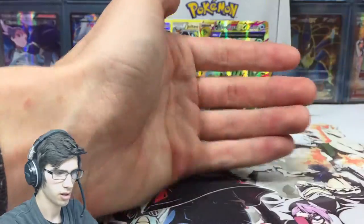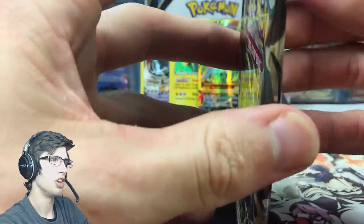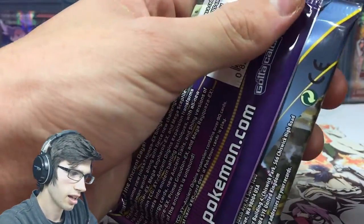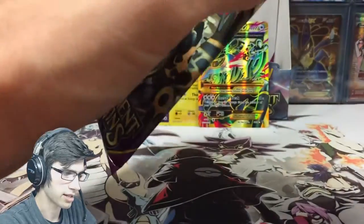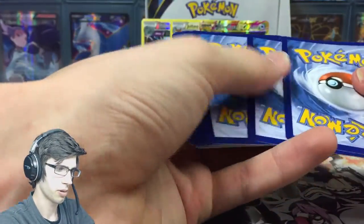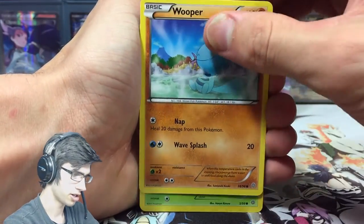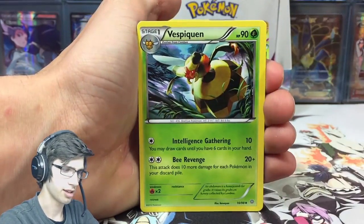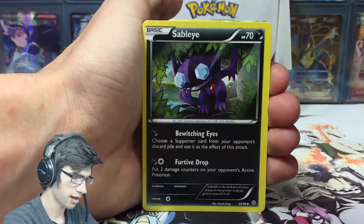That Mega Rayquaza is the most expensive card in the set at the moment. I can't remember the exact figures, but I think in US dollars it's around the $25 mark. So even if I don't pull a Primal Kyogre, I have that to sell off on eBay. When I sell stuff, I sell it at Troll and Toad prices — I don't want to rip anyone off. I'll get the cash and hit up Troll and Toad and hunt down that Primal Kyogre, probably in about a year's time — I let the set settle before buying out.